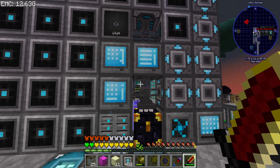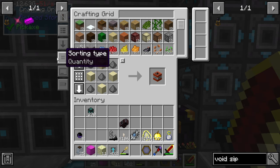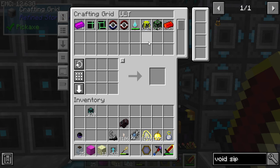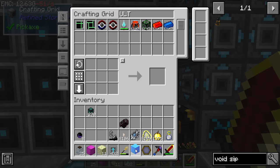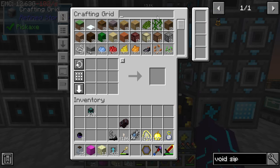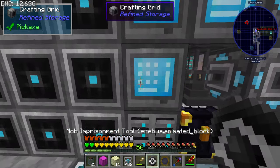Alrighty guys, so last episode we finished it. We got the ultimate ingot, boys and girls. We got the ultimate ingot. Oh boy, that was a lot. And guess what? We got nine of them. We got nine of them suckers. And you know what that means? That means we can plop that down and we can graciously animate it.